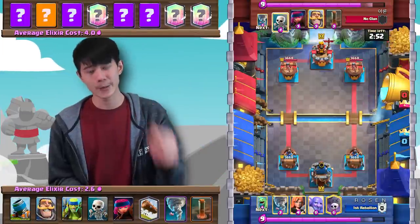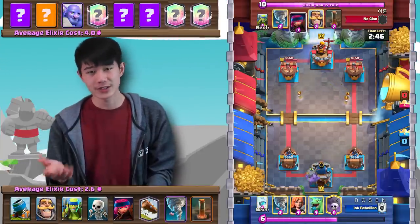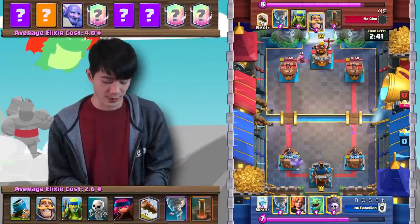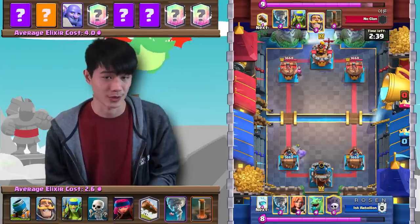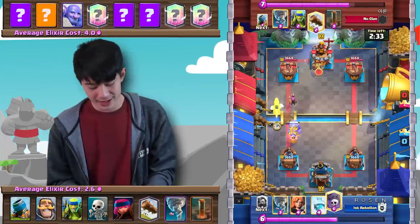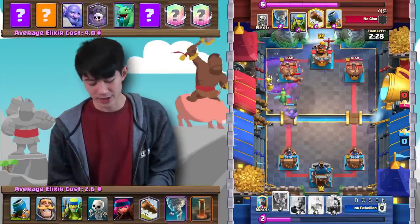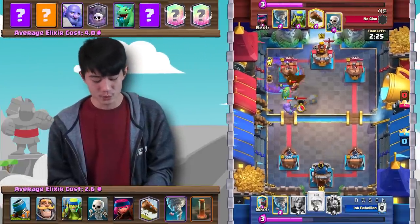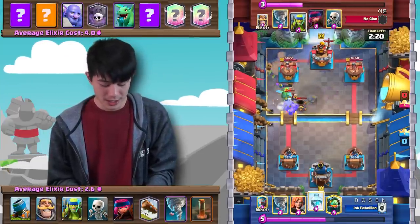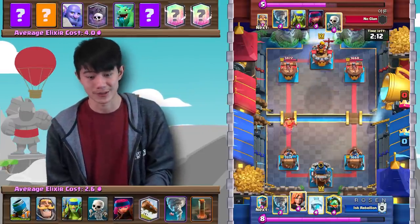Next up, we're going to be against a Graveyard matchup. Graveyard is always a very difficult matchup for Mortar, considering how weak our Graveyard counters are — they're often able to very easily deal with them and get tons of damage. The opponent goes in with a Bowler in the back, and then straight in with a Graveyard on offense. Earthquake is actually quite an underrated counter to the Graveyard — a quick Earthquake and Log is a five-for-five trade, and that Graveyard pretty much dealt almost no damage onto the tower.